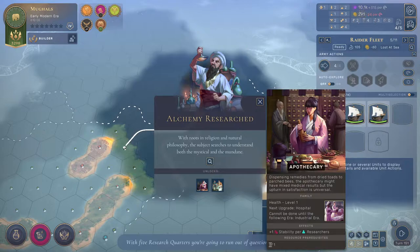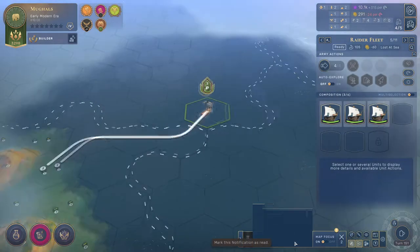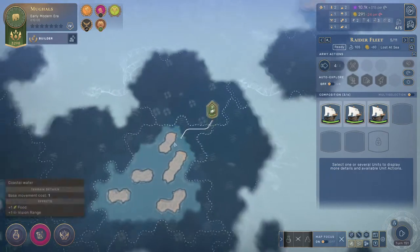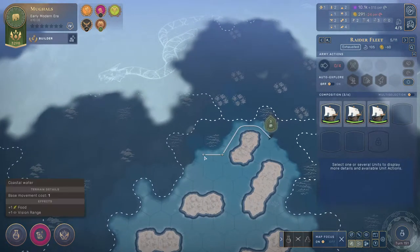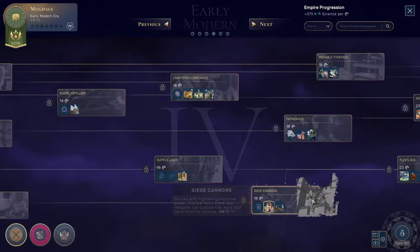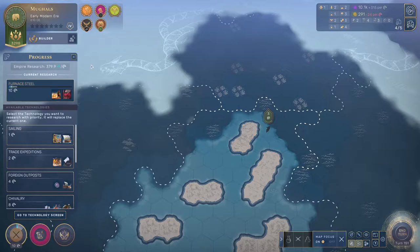There's the apothecary and the alchemist workshop — both pretty good buildings. The city notification says it's starving, but we're going to ignore that. Did the weather move? Nope, so we can get that unit back in. These guys really don't have much to do so I'm going to move them. We're going to go all the way to siege cannons because it'll get gunpowder warfare on the way — we'll do that.